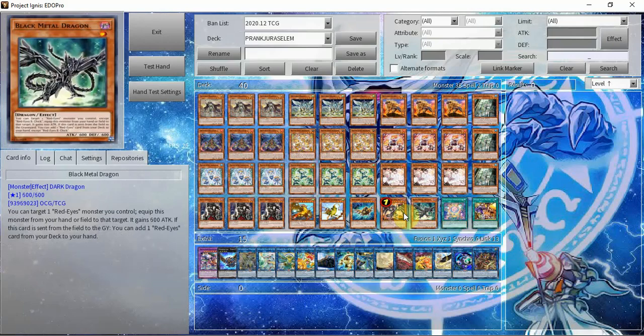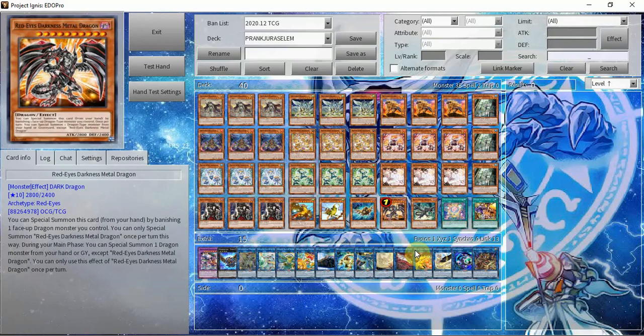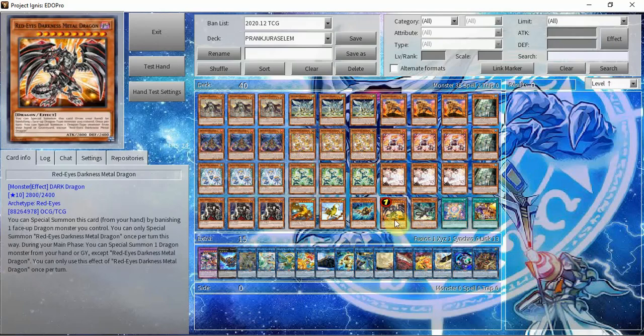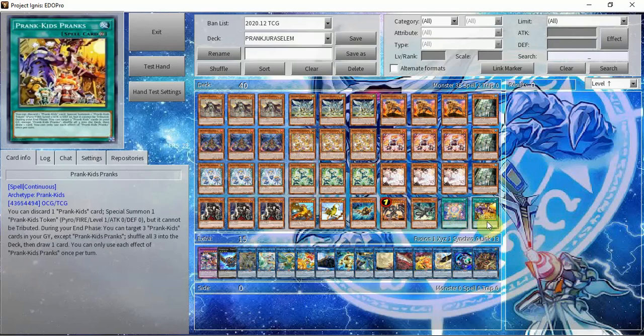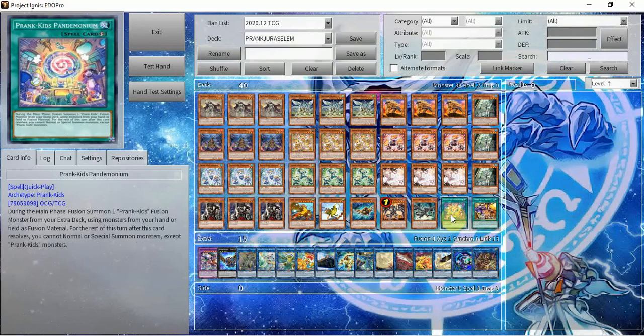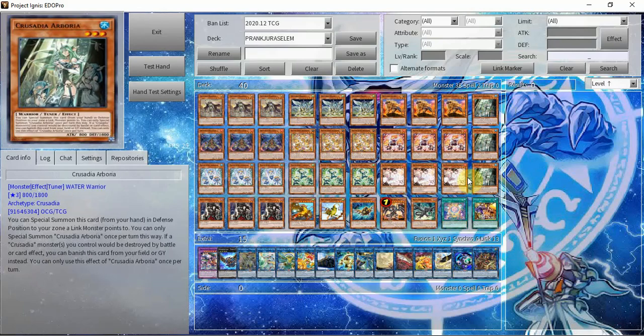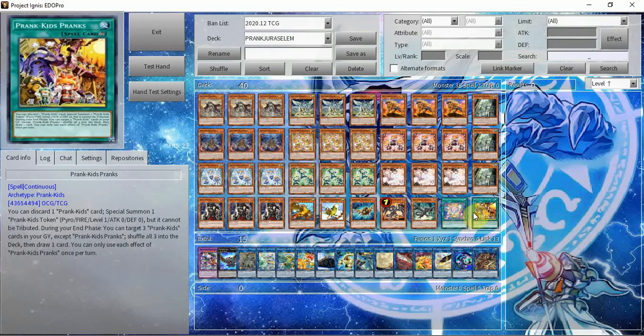Red MD plus Black Metal — since you're using Crusadias you have easy access to a Dragon Link engine, taking advantage of LB, Spatha, and Pisti to do nasty stuff with Red MD and Black Metal. It's the most concise Dragon Link engine since I didn't want my deck to overflow. We have the one Pandemonium and one copy of Pranks — you can search Pandemonium on turn two or three, getting a free Butler on board. Pranks is the generic extender that combines the Prank-Kid and Crusadia archetypes together.